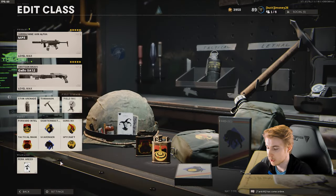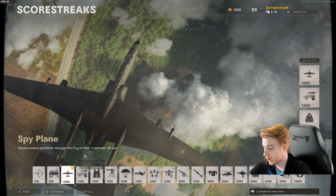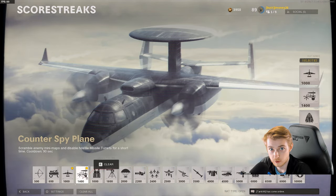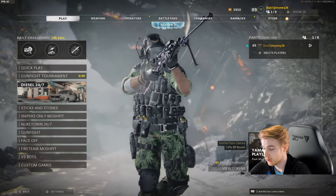Here are my Danger Close and Perk Greed recommended classes. To help speed up this challenge, head over to scorestreaks and make sure you have a Spy Plane and a HARP. Spy Planes reveal enemies on your radar; HARP is basically an advanced UAV showing enemy positions and directions in real time. For your other scorestreak, if you're running Spycraft, counter UAVs don't affect you, so you can run your own Counter UAV. Otherwise, run Air Patrol to take out enemy Counter UAVs without needing a launcher. Note: it's unclear whether reveal distance attachments like the Ember Sighting Point help for this challenge, so keep that in mind.